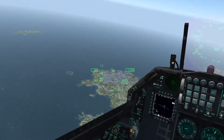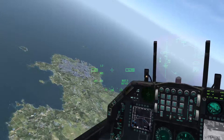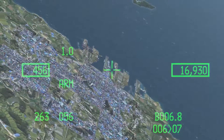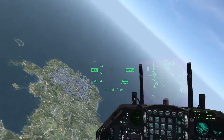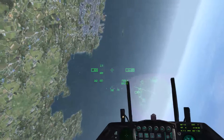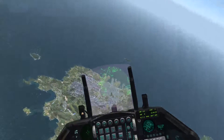There it is. So back to air to ground. F6. Turn my air to ground button on the cockpit — you can see it there. Switch to CCIP mode.